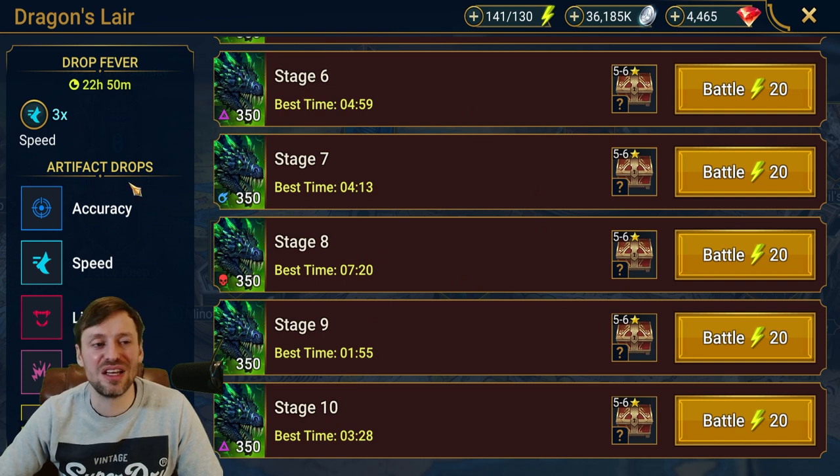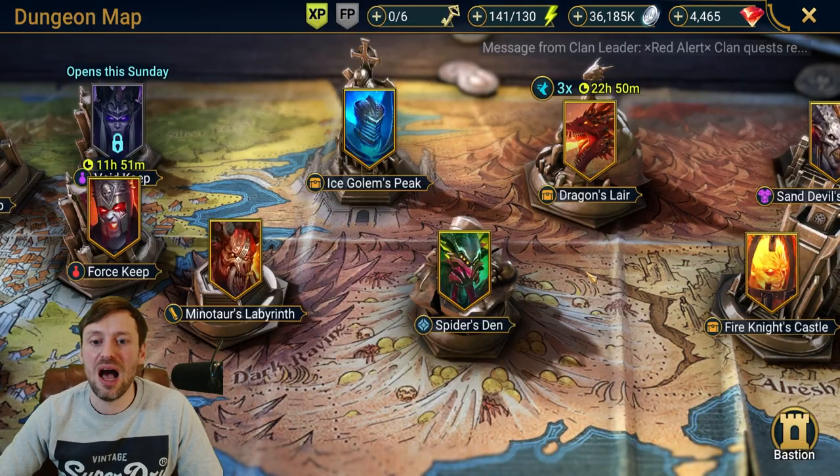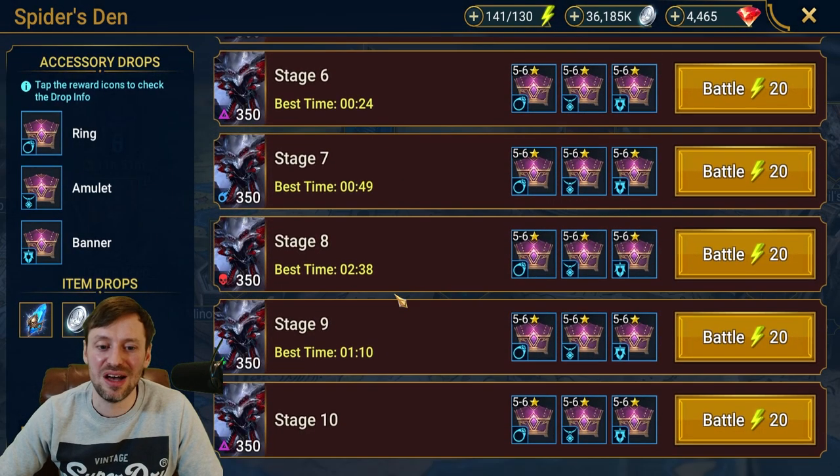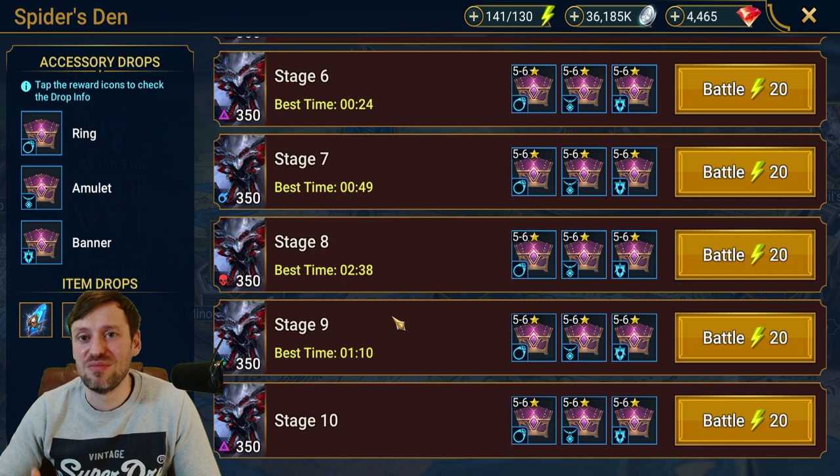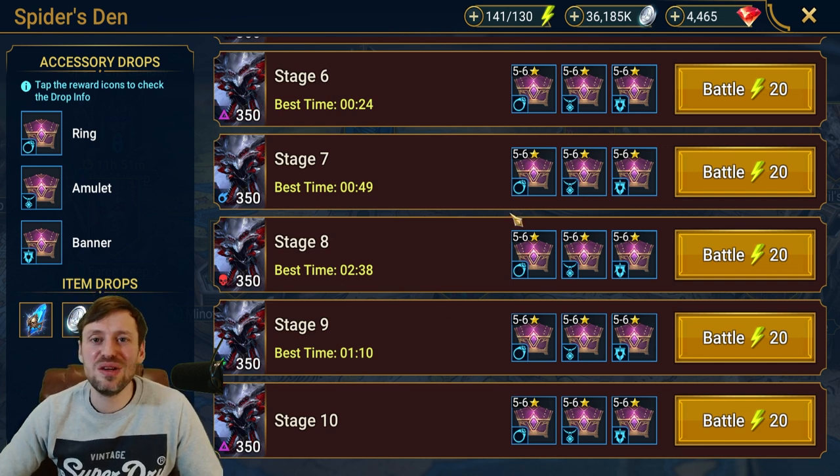So I'm going to be doing Dragon first and trying to get as much speed gear as I can, and then I'm going to swap back over to Spider and get as much gear and silver as I can. I do need banners — banners are one of the best artifacts in the game as well.